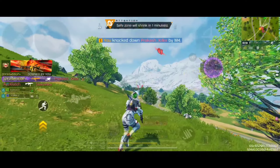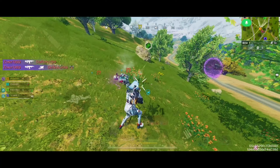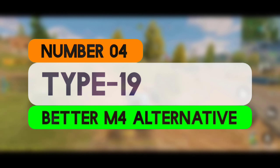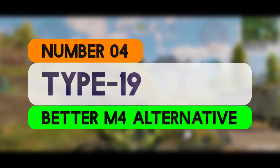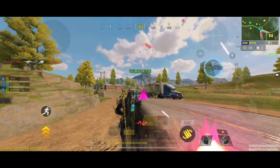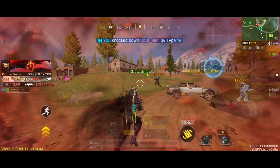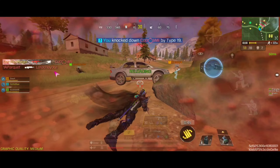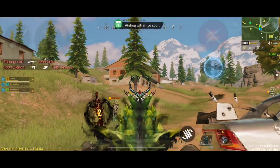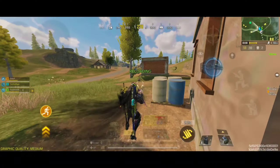Starting at number 5, we have the M4, which is a versatile assault rifle known for its well-rounded stats and adaptability. This assault rifle has a relatively high fire rate, which allows it to be effective in both close and medium range engagements. It offers good accuracy, making it reliable for precision shooting. Its recoil is manageable, especially with the right attachments. While not the highest damaging assault rifle in the game, its damage output is sufficient for most situations, and it performs well in sustained fire due to its balanced stats.